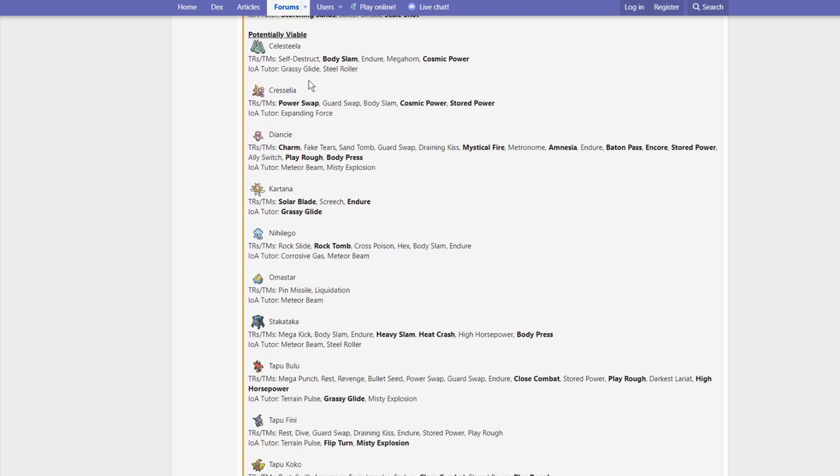Now we're getting into some Ultra Beasts. Celesteela gets Self-Destruct, Body Slam, Endure, Megahorn, Cosmic Power, Grassy Glide, and Steel Roller. With the format we're going into, we might see some Steel Roller Celesteela, because Heavy Slam can't hit Dynamax Pokemon, but Steel Roller can — and there's going to be terrain up pretty much all the time. Cosmic Power is pretty gross because now you can boost both your defenses at once. You can click Cosmic Power, Leech Seed, Protect, and maybe Steel Roller as your final move. That's really gross. Celesteela, pretty big buffs there.